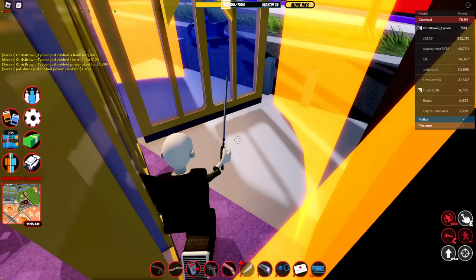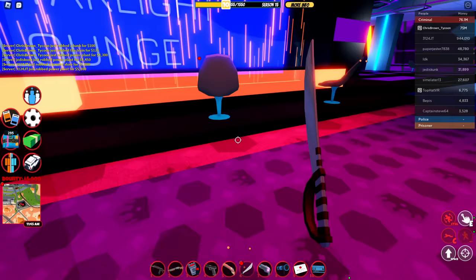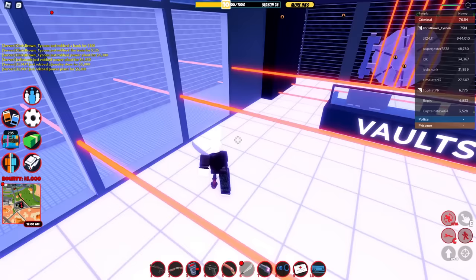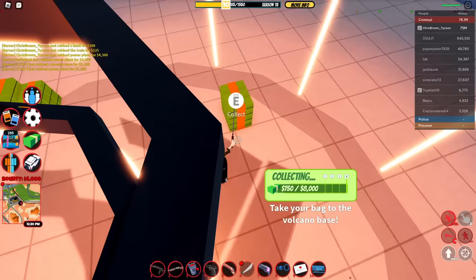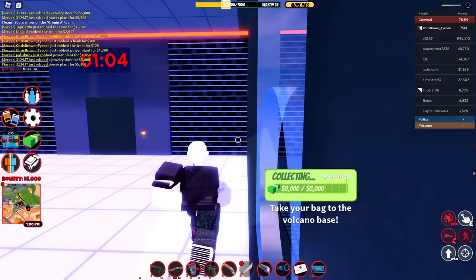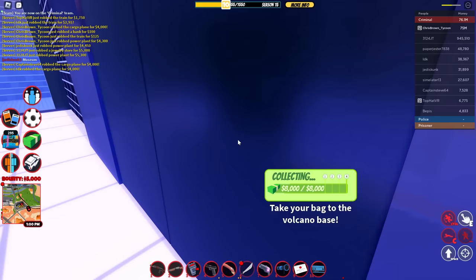If you want to stop cops from going to the casino, place C4 on the door to the wall — it'll stop anybody from coming in. Also always make sure to open the glass to the left; if you're fast enough you can make it before it even respawns. Also make sure to go onto the roof — it's much faster than going to the ground, even with the longer wait time.